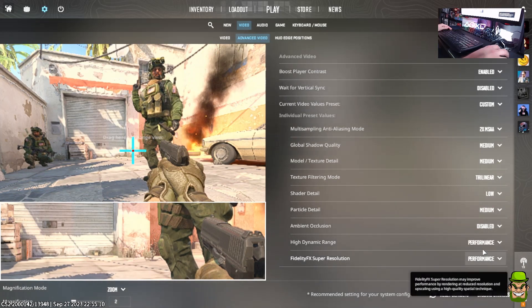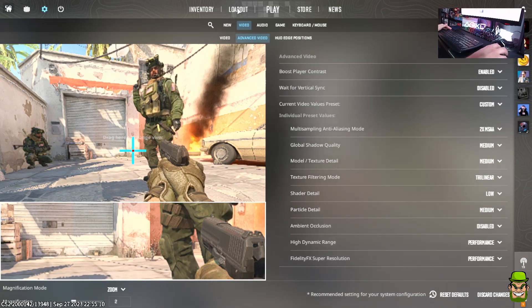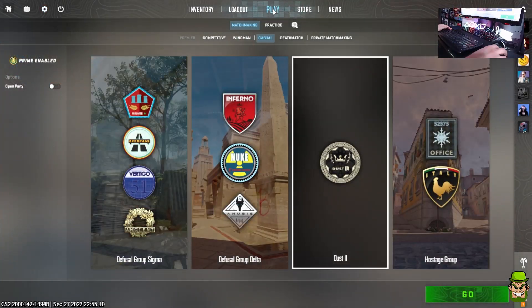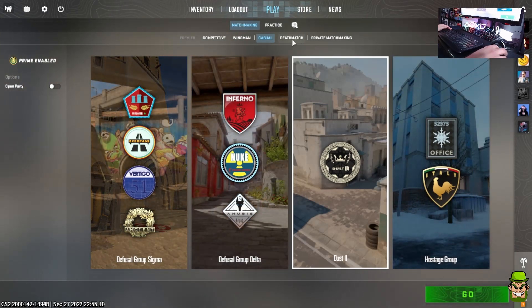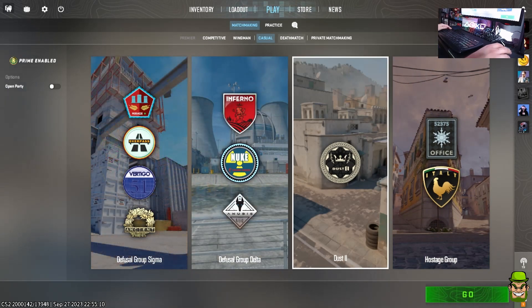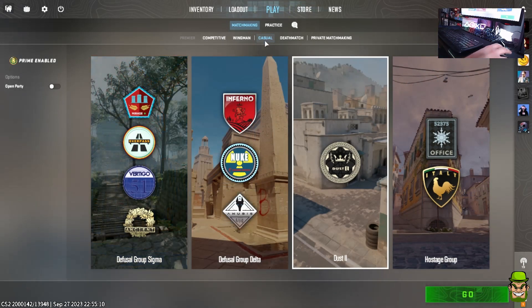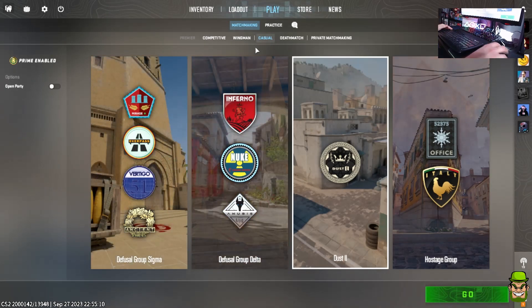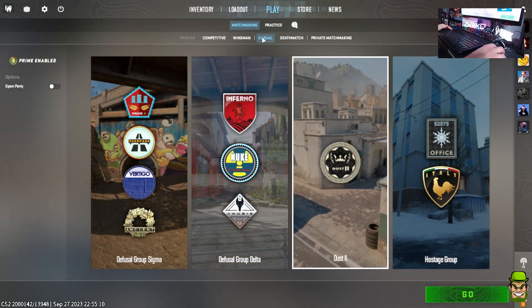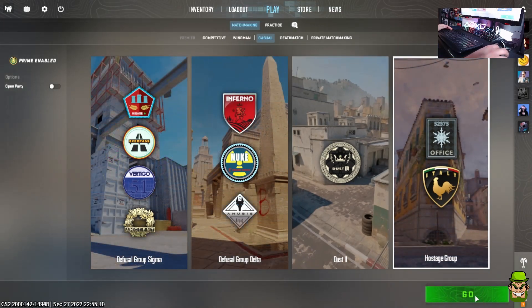It averages for me around 45 to 55 fps. It all depends on what you're playing — Counter-Strike performance is subjective based on how many players are in the game. A casual game can have up to eight players on each team, and the more players the more performance hits you'll get. I'll pick a casual game to push the limit of the system and show everybody what it's like.